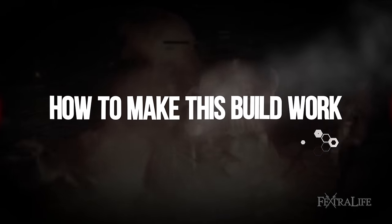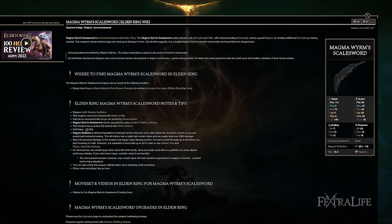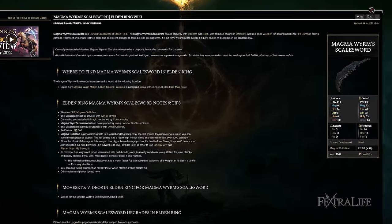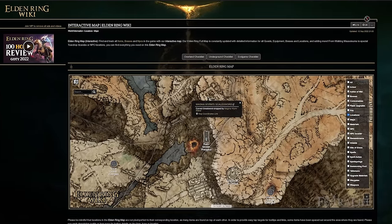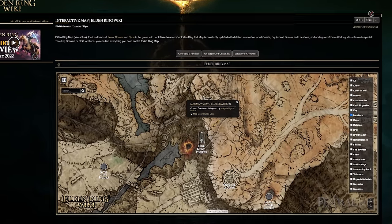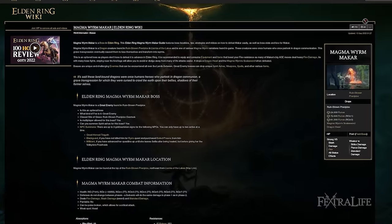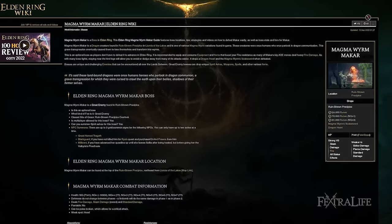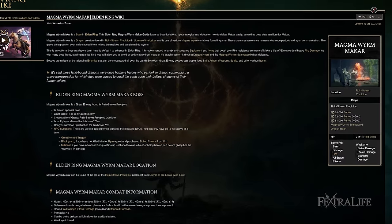Let's talk about the Magma Wyrm Scale Sword. This is a curved greatsword weighing 15, which is pretty heavy for a curved greatsword — it's the second heaviest of all of them. You can find it not too far into the game in the Rune Strewn Precipice, which is in the Altus Plateau area. It's not very hard to get to, but it's probably going to take you a while before you have decent stats to use with it.